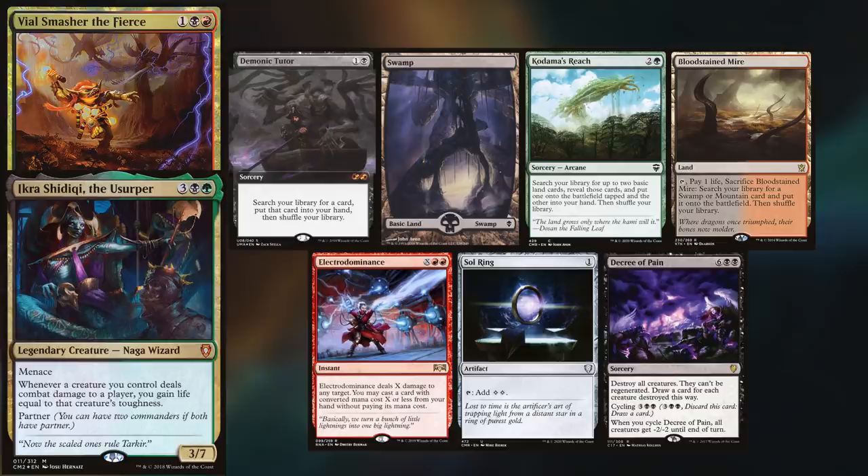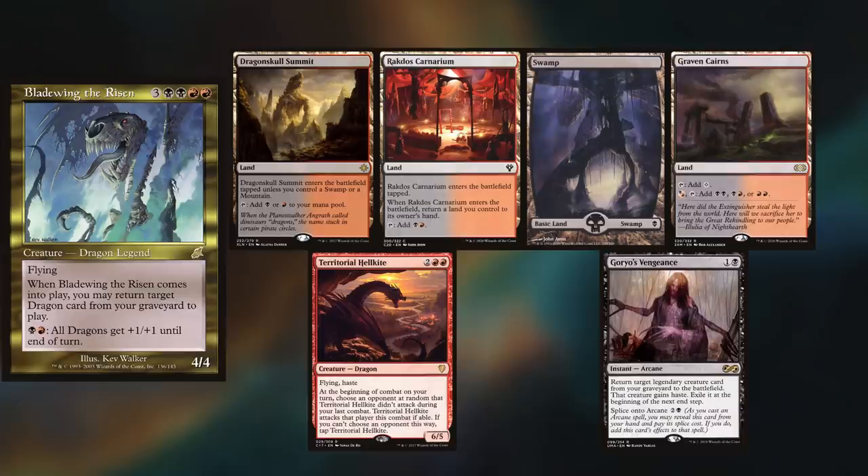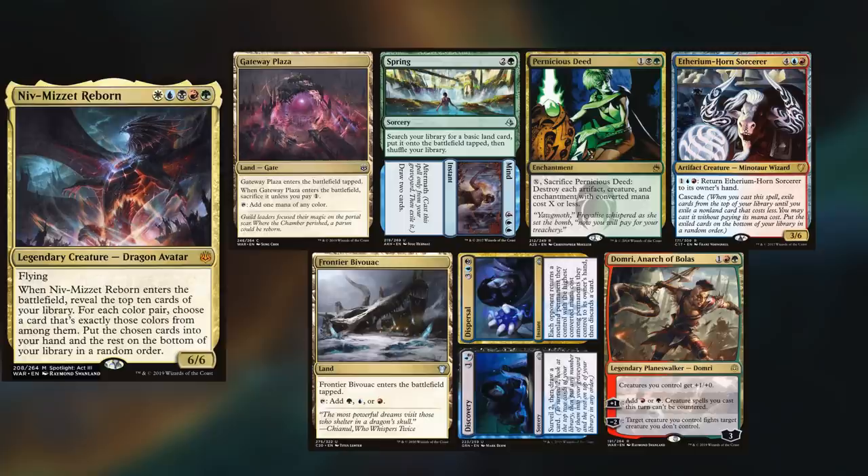He also keeps Decree of Pain. Ryan is playing Bladewing, keeping a Dragonskull Summit, Rakdos Carnarium, Swamp, Graven Cairn, Territorial Hellkite, and Goyero's Vendrance. Harry is playing Niv-Mizzet, keeping a Gateway Plaza, Spring, Pernicious Deed, Aetherium Horned Sorcerer, Frontier Bivouac, Discovery, Domri, and Anarch of Bolas.